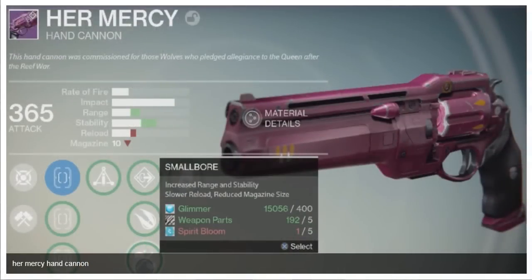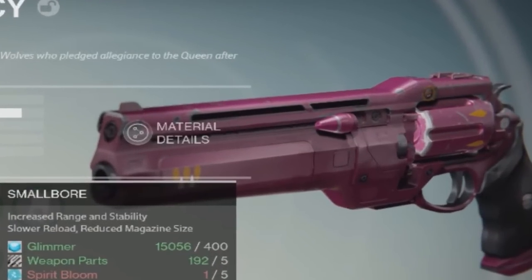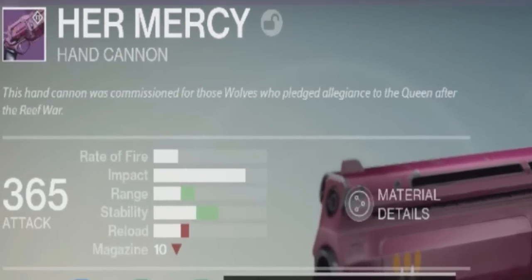Her Mercy — now this looks freaking awesome. It's a new hand cannon. It's nice, and if it's not nice, well then you can make it nice. That's the reason why I'm not going over the perks, because they're going to be random when you pick them up, but you can reforge them. So try to keep in mind what you're going to want your hand cannon — or whatever other weapons you see in here that you like — to be reforged with.